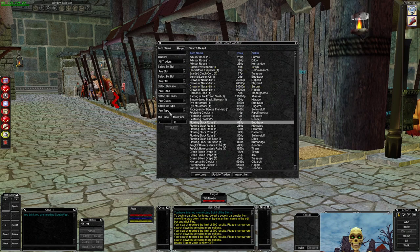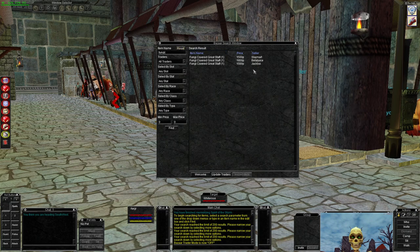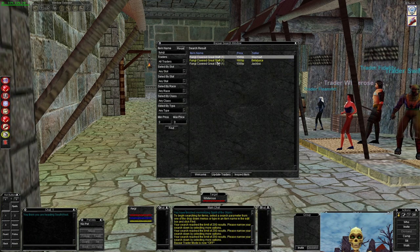I don't have a vendor yet, so that's probably not super relevant, but this is the buying window. As you can see, there are lots of options to filter out what you're looking for. You can just type in what you want and it will tell you how many are available and who's got it. If you select the item and then right-click on the seller's name...